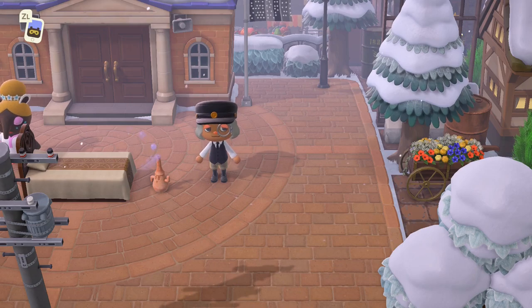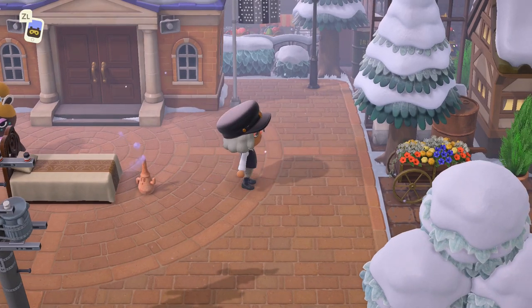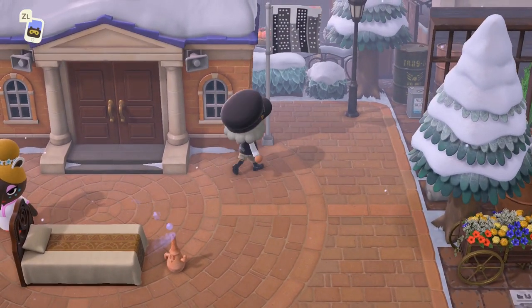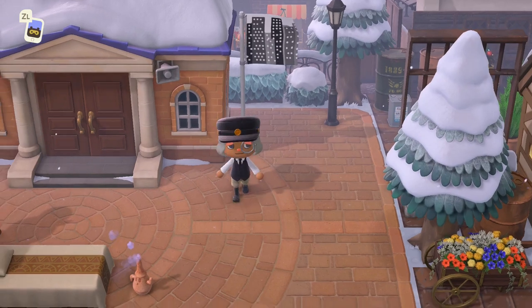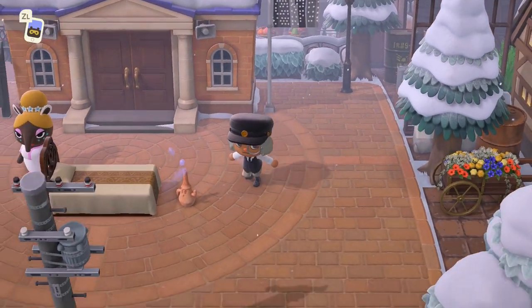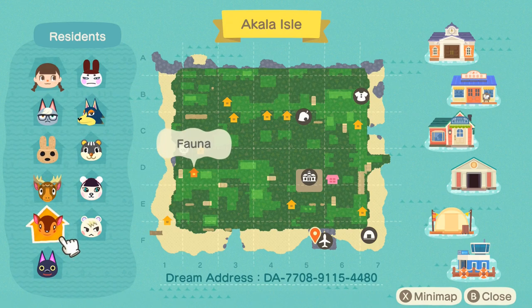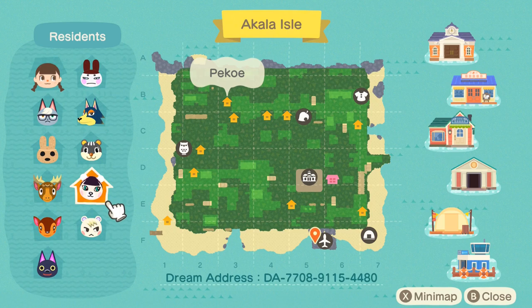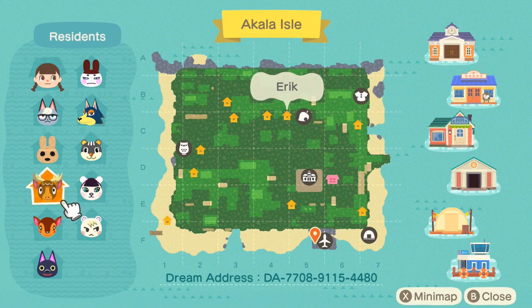Hello everyone, we have another island tour today. This island is by Nora from Horrible Gaming — her Instagram is underscore horrible gaming, and I'll have all her information in the description box. This is a rustic city island called Nice City. As always, let's start at the entrance. Let's check Nora's map — there are these villagers and not a lot of pavement, which I totally understand. I don't really use the in-game pavement too much; I use codes and stuff.